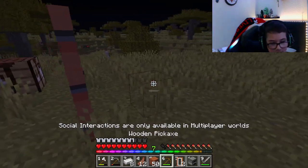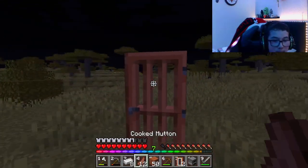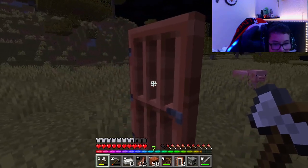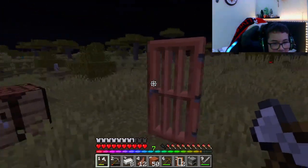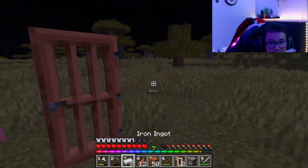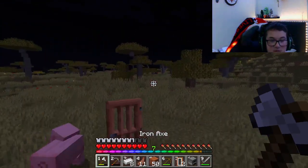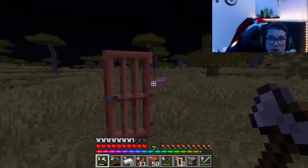So this right here, for some reason it looks like this in the inventory but it doesn't when you place it down — this is a 3D door. As you can see, the handle is sort of 3D and it's got a really nice touch to it. Like I said, this gives no game enhancement, it just makes it look a lot better, and once I've built my house it's going to look a lot nicer than on a normal Minecraft world.